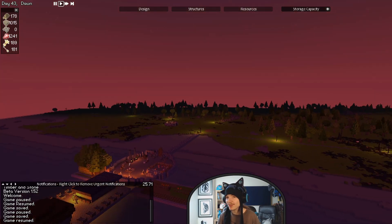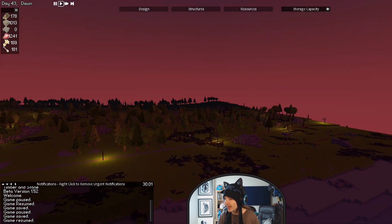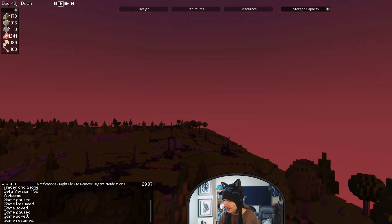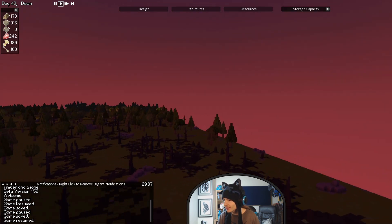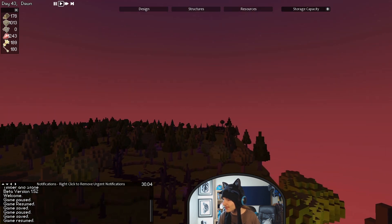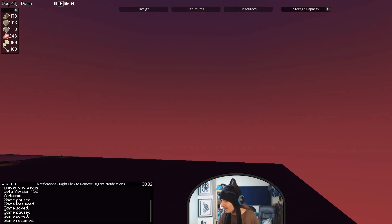Hey everybody, welcome back to Edgington, the city on the edge, in Timber and Stone episode 152. It is dawn of day 43. I don't think there's anything dangerous out here, but let's have a look just to be sure — it does like to show up right as I say there wasn't anything in the night, which there wasn't, thankfully. So there's a plus.